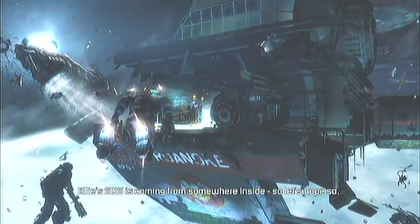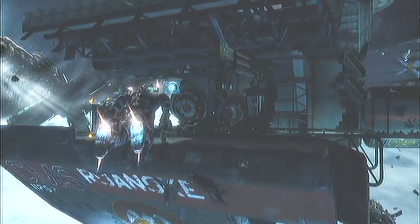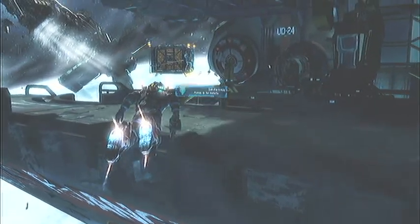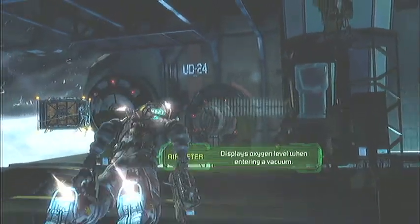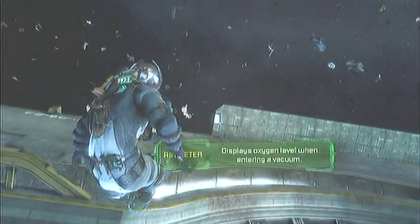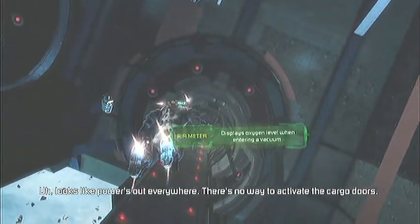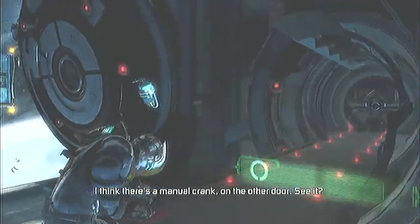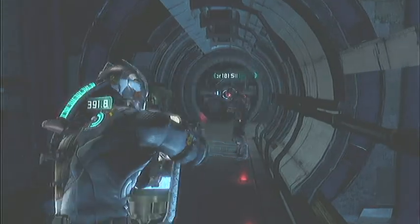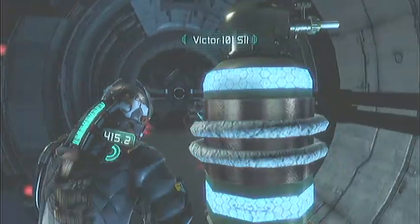Ellie's SOS is coming from somewhere inside, so let's hope so. Now we are at the CMS Roanoke Sovereign Colony ship — the shipping area. It doesn't look like a ship, it's like a station. During our first playthrough Victor couldn't tell if it was the front end, the back end, or the side — nobody knows. Still confusing to this day. One for Dead Space fans — the oxygen tanks are back, just in case you do run out.